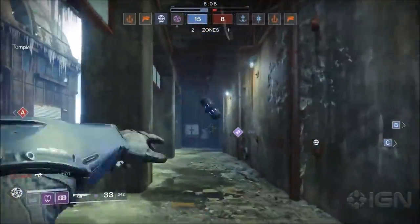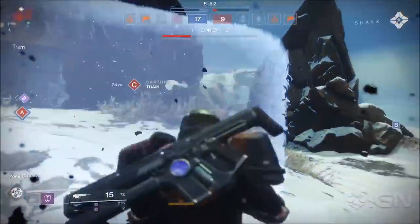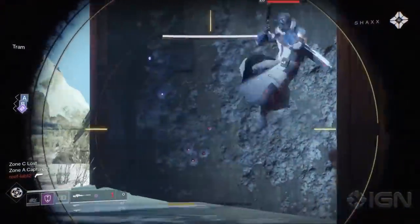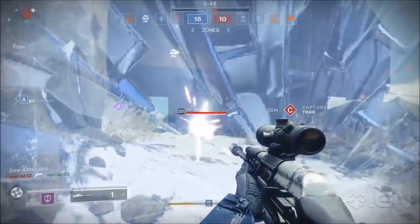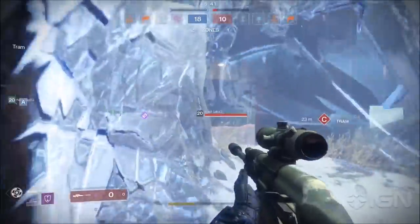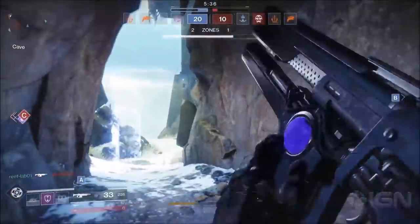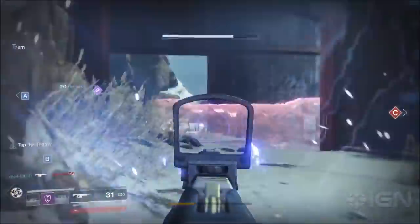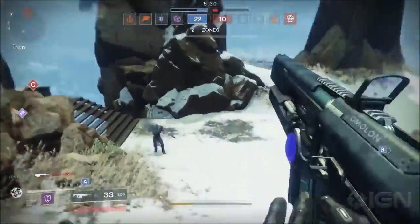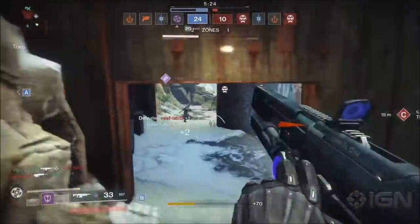Next up, we see that the Sentinel subclass has a void wall grenade. We're now going to look at a Titan barricade showdown. The Titan playing activates his towering barricade, and he's actually fighting against another Titan who puts up a rally barricade. The rally barricade, as you can see, is a lot smaller. Now you can actually take down any barricade that a Titan puts up — the rally barricade shatters after it's been shot to shreds. So there you go, a barricade showdown. Expect to see a lot of this in the Crucible.